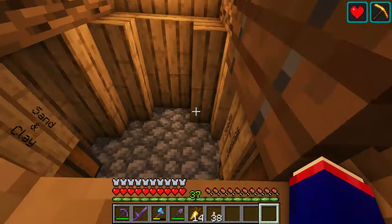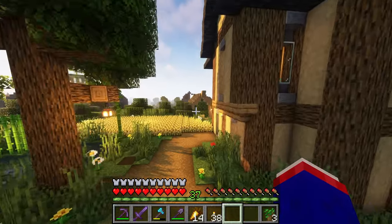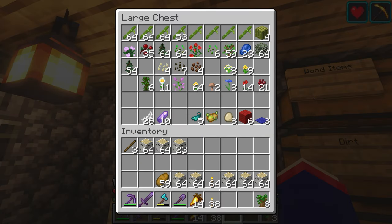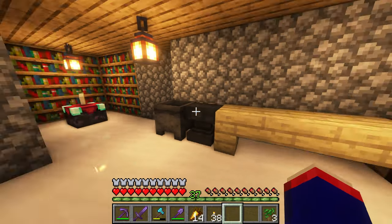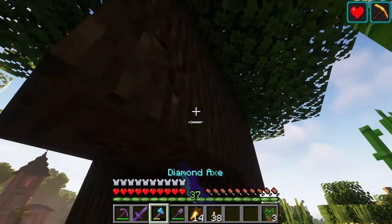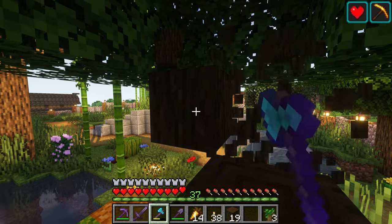I guess it might be in my seeds and saplings chest. I only have three. I'm going to have to chop this tree down and look in one more place — my nature chest. I don't have any dark oak there either, so I guess I'll chop down this tree to get started. Worst case scenario I'll have to make a trip out to the dark oak forest and get more saplings.